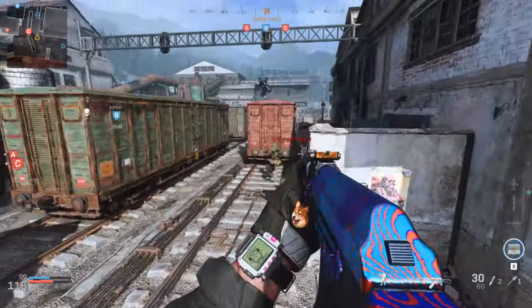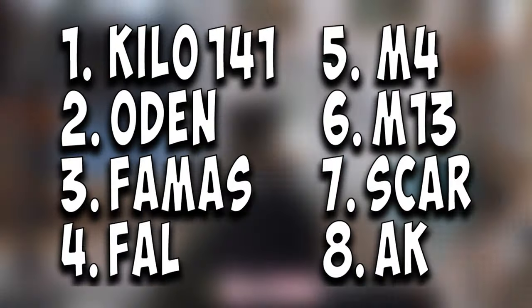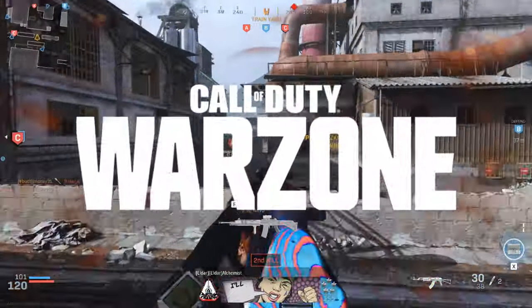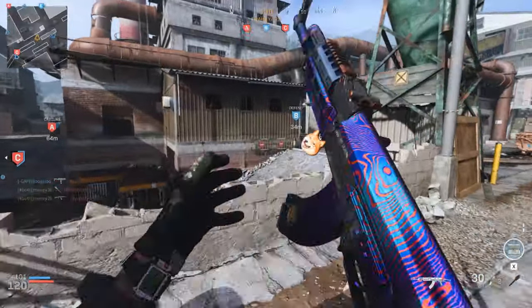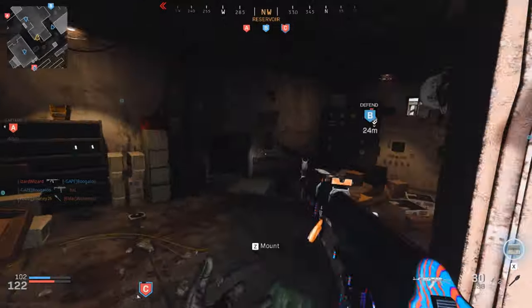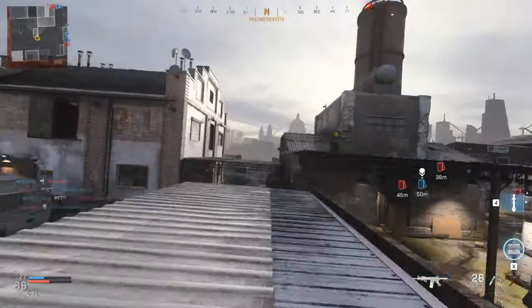With 8 required ARs to get Platinum, it may be a little daunting to pick one to start. Here's a gun order I created that gives you the best overall experience while grinding. Since you can get camos by playing Warzone, some of these guns are more commonly found there, so I put them towards the latter end of the list to make it more efficient. The Ram 7 and the Grau 5.56 are completely optional when going for Platinum.